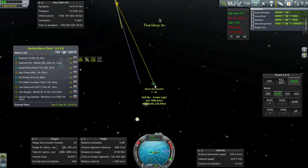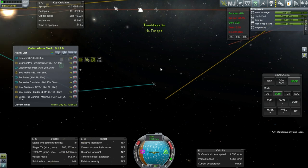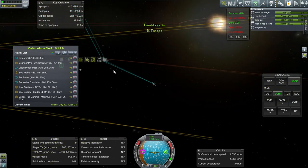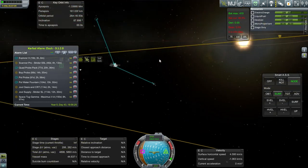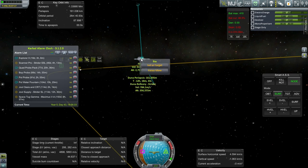Now with the Explorer X, the first order of business will be bringing those Kerbals back to Kerbin's surface. I need to send up a vehicle for them to return on. I'll try to get them into orbit around Kerbin first and then launch that vehicle. Let's see how much delta-V it's going to take to get into orbit.